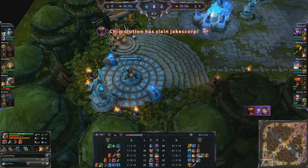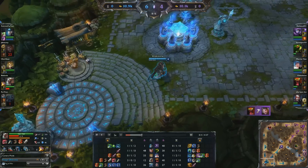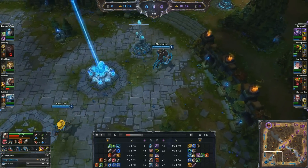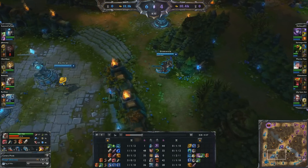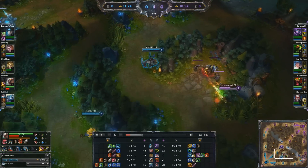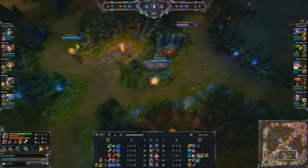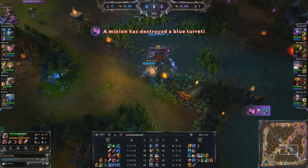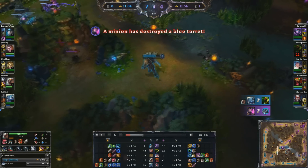I heal back up. I feel good about myself. I'm going to start building towards the Brutalizer — so I get a Longsword for that extra 10 AD. And I mosey on back into the jungle. Keep farming it up. At points in the game, Ezreal is complaining because I took his kills, but he has a harder lane opponent.